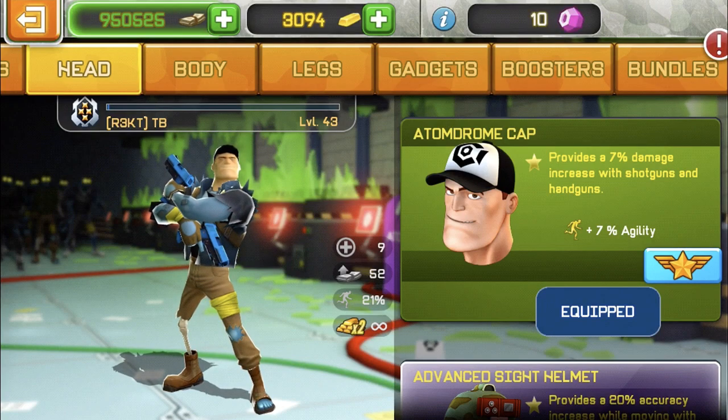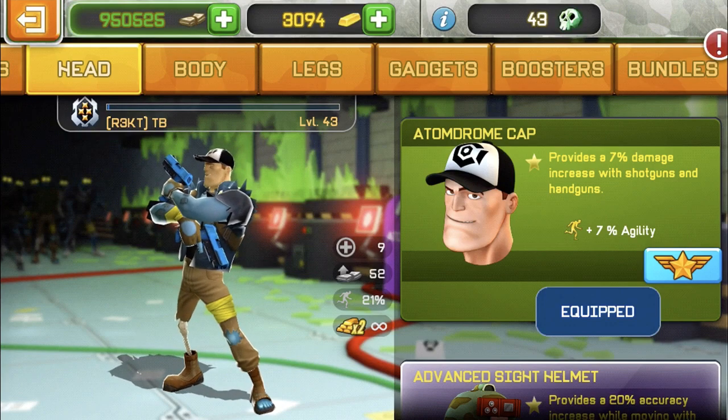For the head I'm gonna be using the auto jump cap. It provides a 7% damage increase with shotguns and handguns. Obviously we're using handguns, so we'll get a 7% damage increase.